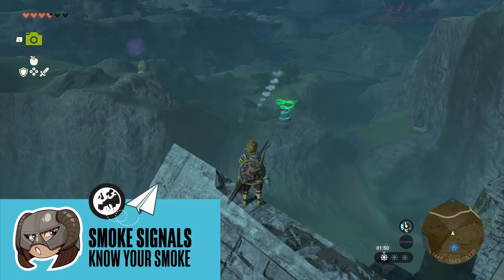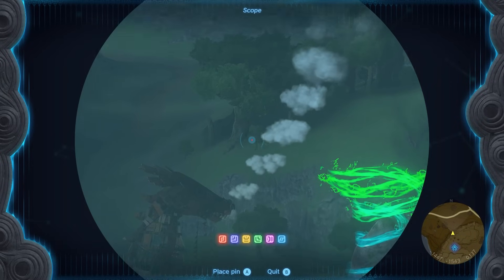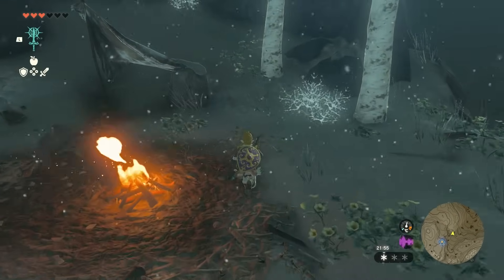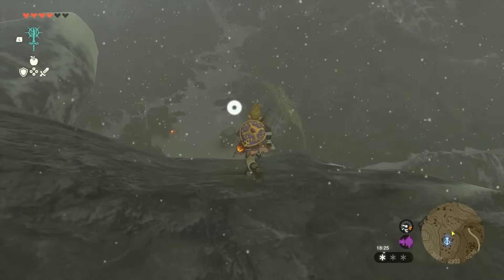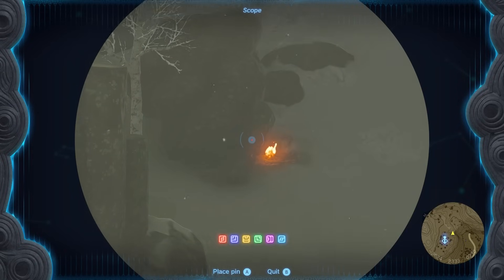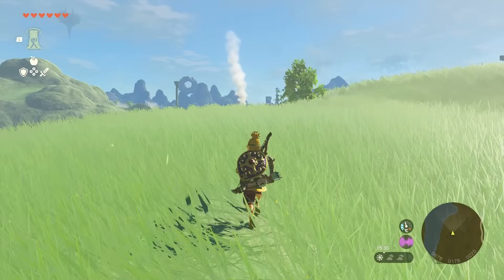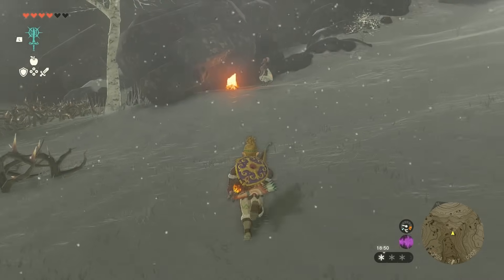North-east of the Gerudo Skyview Tower you can find a smoke signal. At the root of that smoke signal is a Hylian in need of a quick bit of help so he can reunite with his friends. In general, in Tears of the Kingdom always head towards smoke in the distance, as enemy campfires don't produce smoke that billows up that high — so it always indicates someone is in need of help, or at minimum, there's someone to talk to.